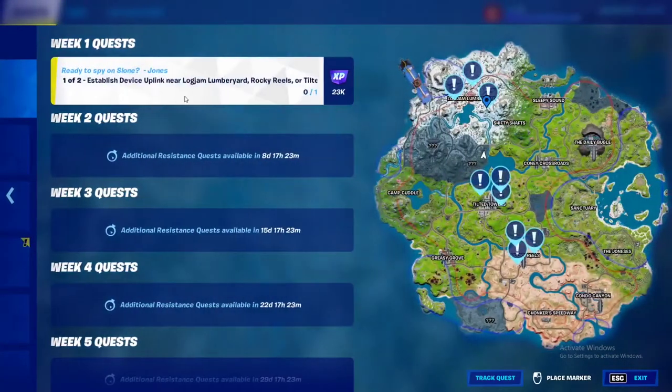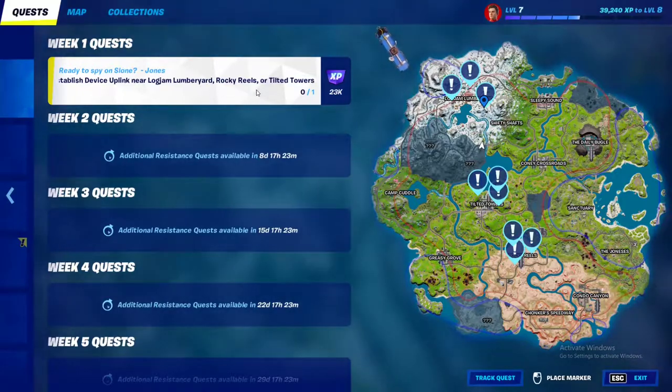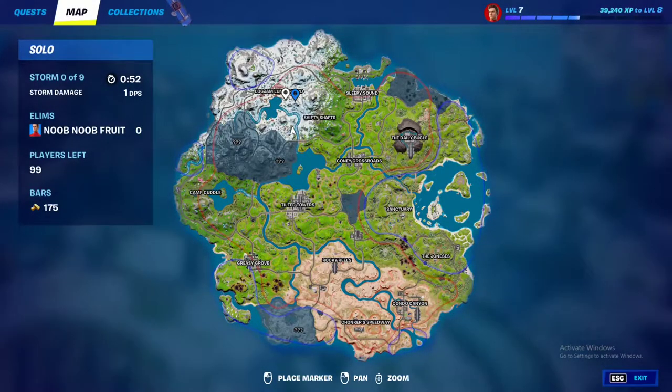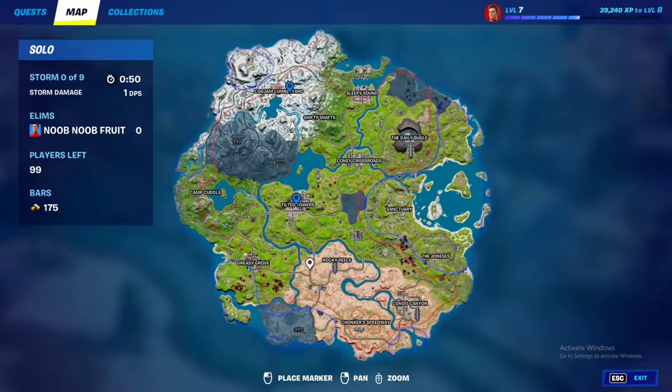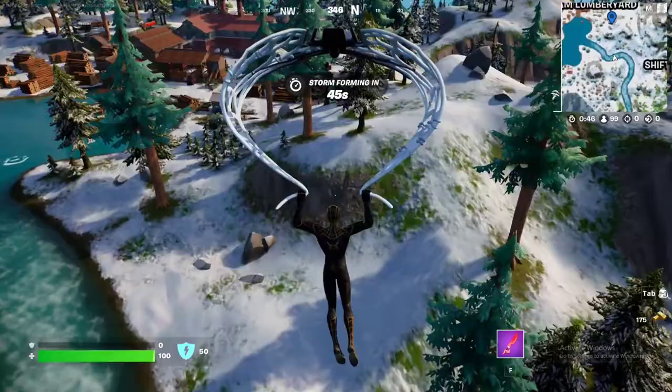For the next resistance quest, you have to establish the uplink near Logjam Lumber Yard, Rocky Reels, or Tilted Towers. I highly recommend doing this at Logjam Lumber Yard because you're going to have to go here, then here, and then to Rocky Reels, so you better start here.